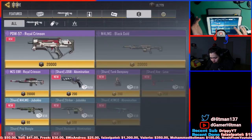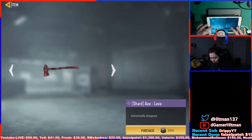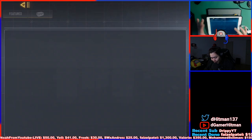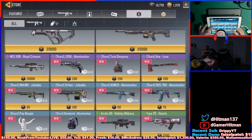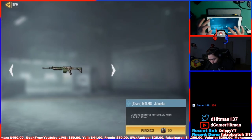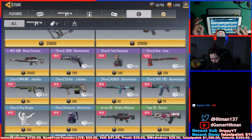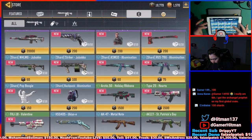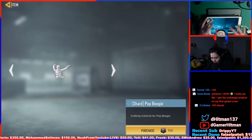I believe you need about 60 shards to complete the J358. You can also get the Tank Dempsey skin — wish I could show the whole skin. There's also a lot of axes which I low-key wanted to get but I sold them all — whatever, it is what it is. You can get the M4 LMG Jumbuku skin, not really that nice. The Striker also has the Abomination skin — that's the only one I really kind of want.